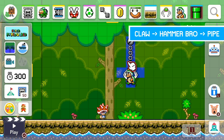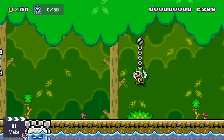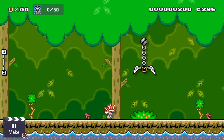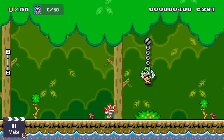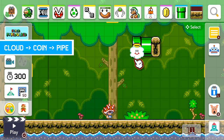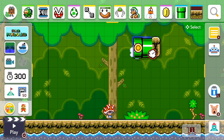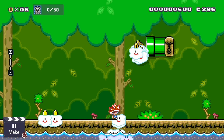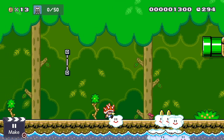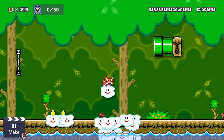Here we have a hammer bro that's in a claw that thinks it's in a pipe. It'll come up and every time we kill it, a new one will get created and get put in the claw — so this is an infinite claw. Here we have a coin that's in a cloud that thinks it's in a pipe. I put a regular pipe behind it just so it adds some effect, which looks cooler than popping out of thin air. Look at all the clouds it throws out — they kind of just bounce along, and the clouds are usable by the way.